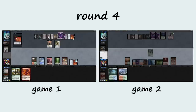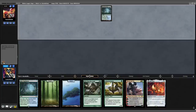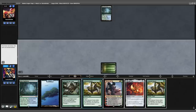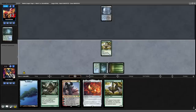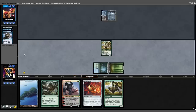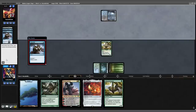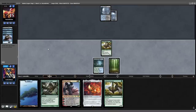This opening hand looks great, we'll keep it. On the draw, opponent leads with a Misty Rainforest and passes. We kick things off by playing a land into a Grazer, trigger the Grazer, Misty Rainforest into play. Opponent fetches a Watery Grave, shocks, and Considers — Stubborn Denial to the graveyard. Looking like Death's Shadow of some sort. Another Consider, Watery Grave shock back to opponent.